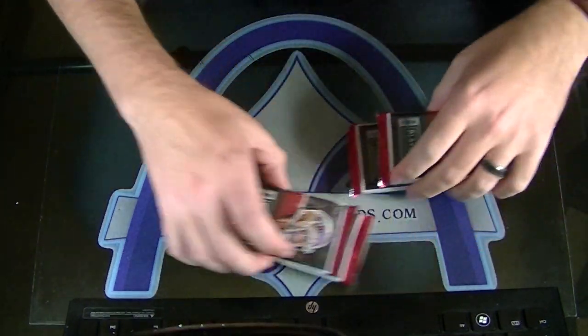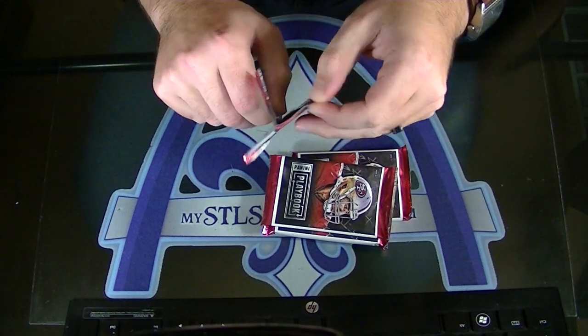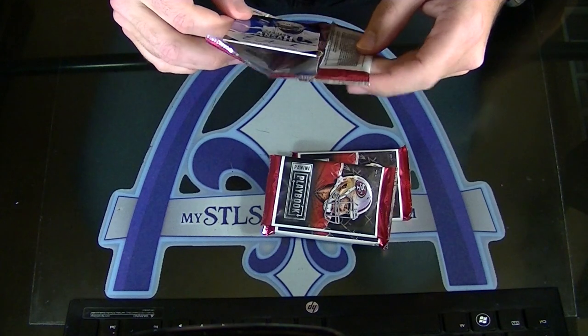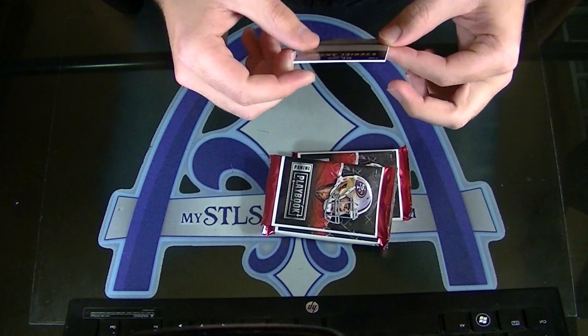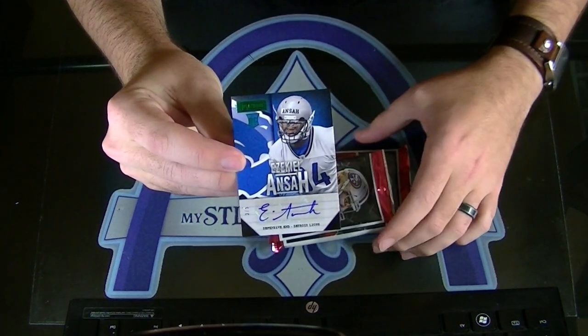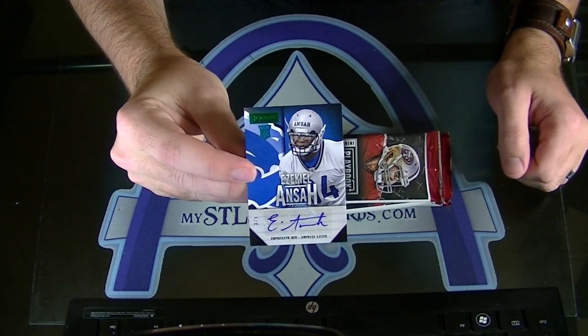I'll save the fatties. Whoa, you got a low numbered one. Number 3 of 5, Rookie Emerald Autograph, Ezekiel Onset. 3 of 5, Emerald Rookie Auto. Nice start.